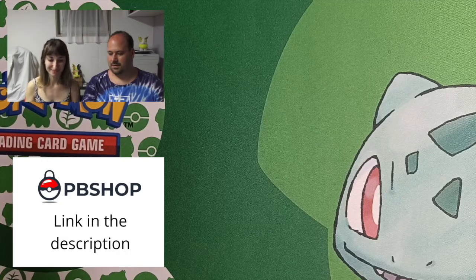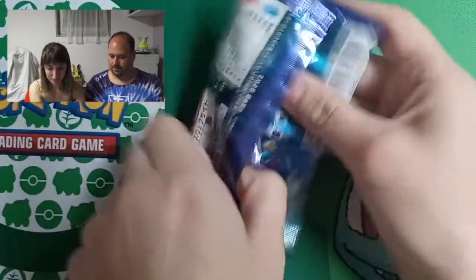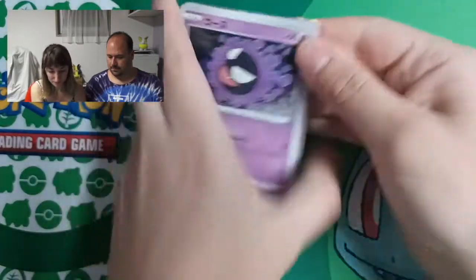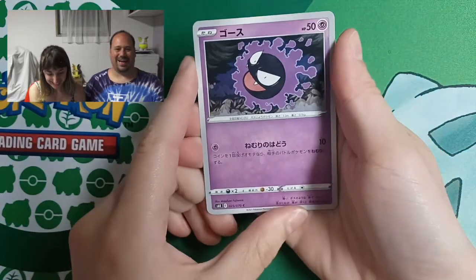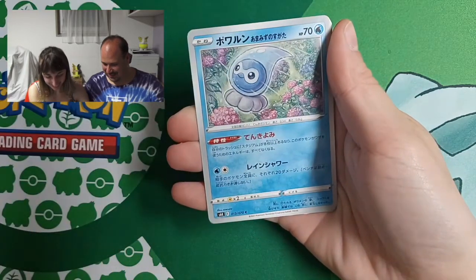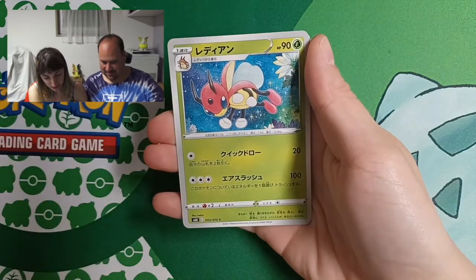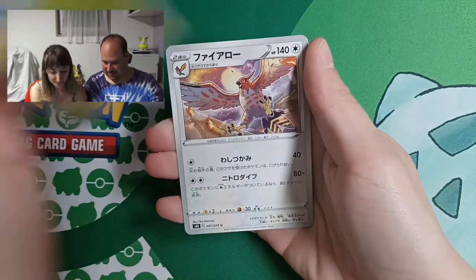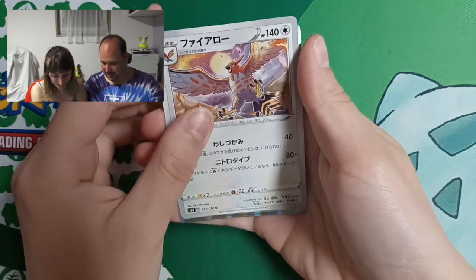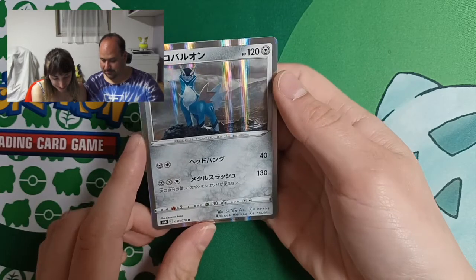So this time I begin. The smiling Ghastly! The first card is the smiling Ghastly! And then we have a Castform rain form. And this is Ledian. And here we have Talonflame. And the last one is a holo — it's Cobalion holo. Nice!